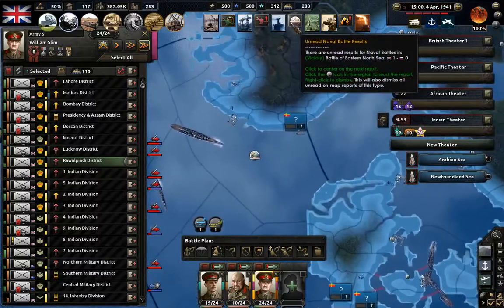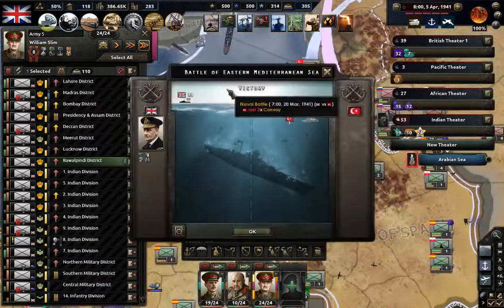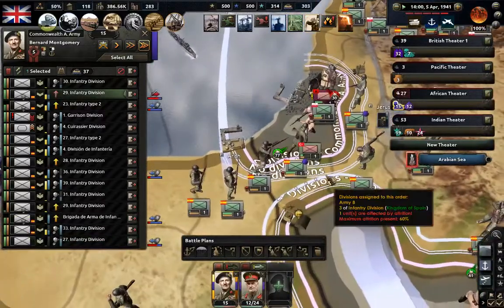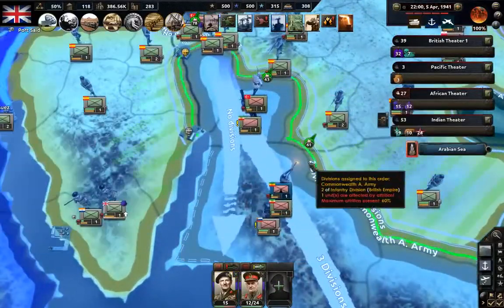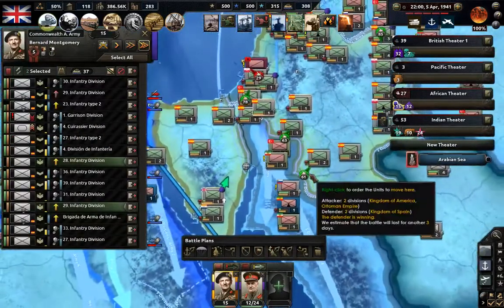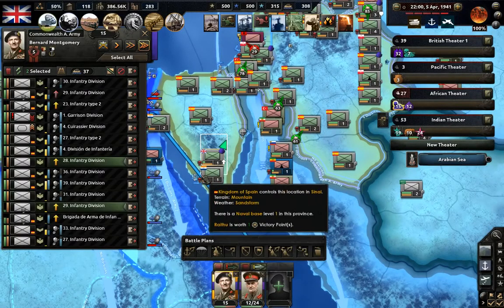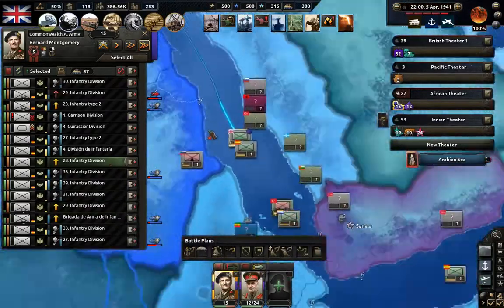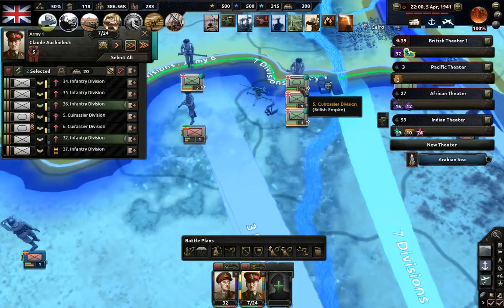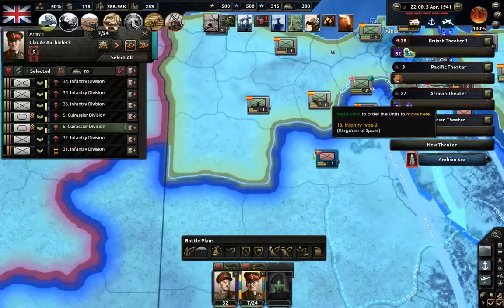We're gonna get Astrakhan down here. Naval battle — not that big, more naval battles. Looks like the Ottomans have reinforced the port area over here, which is a problem because there's a bit of a thorn in our side that we want to expel as quickly as possible. It looks like we have two divisions over here — let's get a few attacks going on these guys. Oh, I guess this guy's not under control.